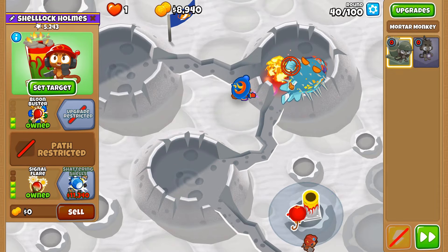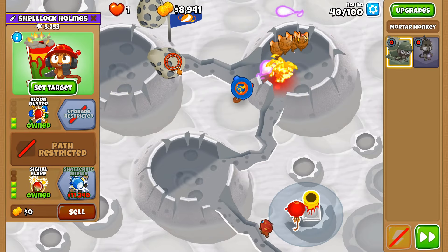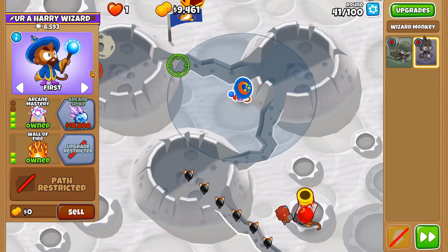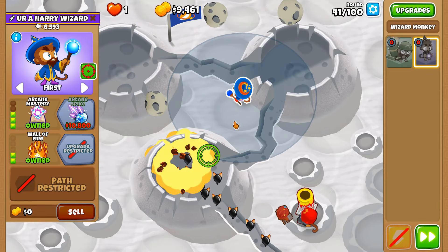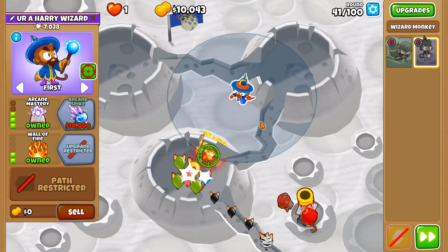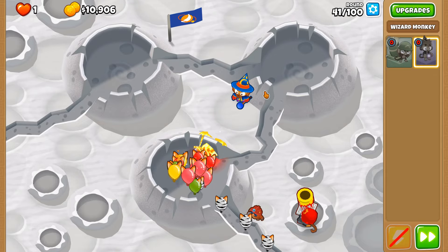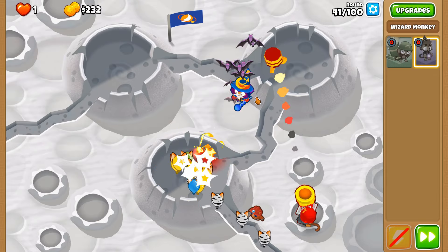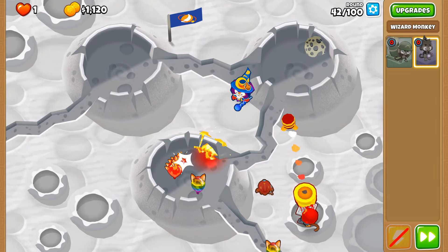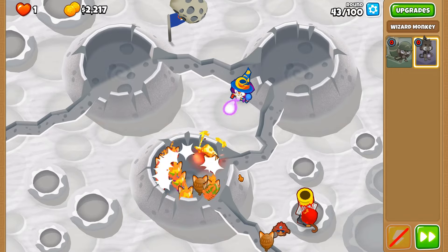If you die to a bunch of ceramics, that means you've got a lot more work to do — and honestly, something like that is just really, really intimidating. And that wraps that up. I didn't need to move the Wall of Fire over to near the third crater. Rainbow balloons — decamified and done and dusted here. This is where both the Wall of Fire and the mortar are really useful.